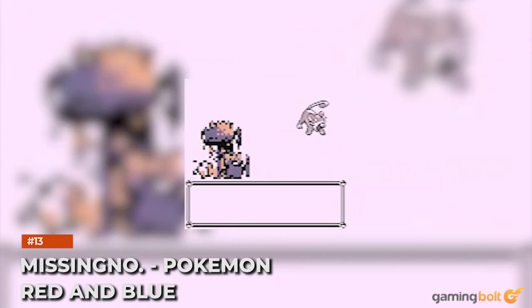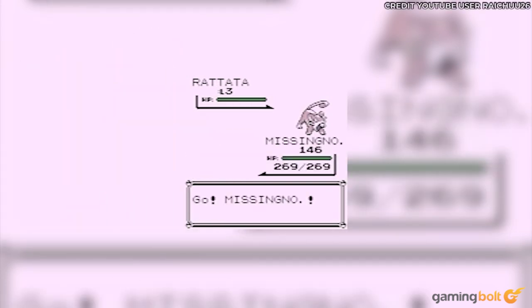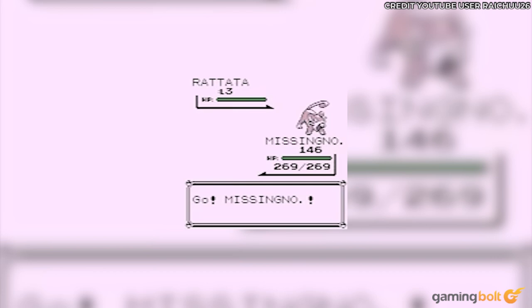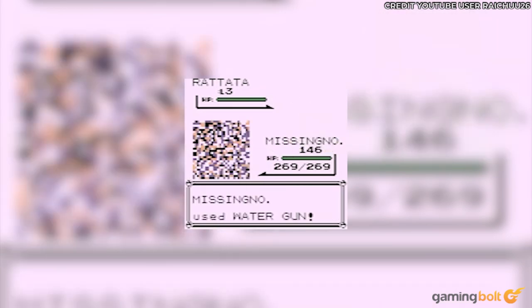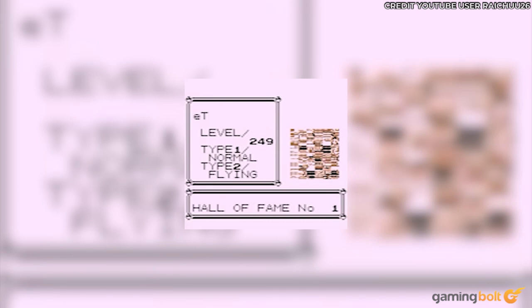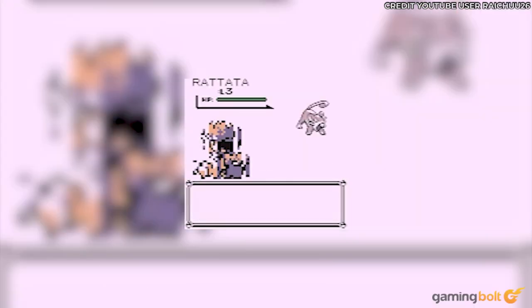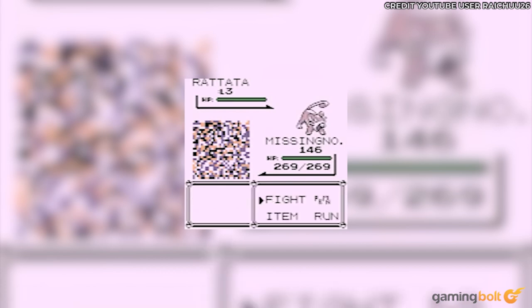MissingNo – Pokémon Red and Blue. MissingNo appears as a glitched entity without form, almost struggling to maintain its current shape. Depending on the player's name, it can also manifest as the sprite of a ghost or fossil Pokémon. Though it can throw you off the first time, there are certain benefits to encountering it, like increasing the sixth item in one's inventory by 128, leading to easily farming rare candies and other stat boosts. The downside is that it could wipe out saves, though such is the iconic nature of the glitch that it's still included in re-released versions of Pokémon Red and Blue.